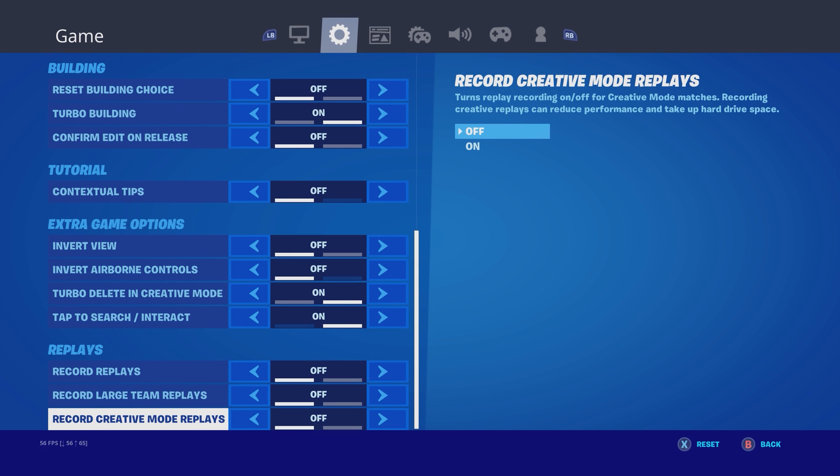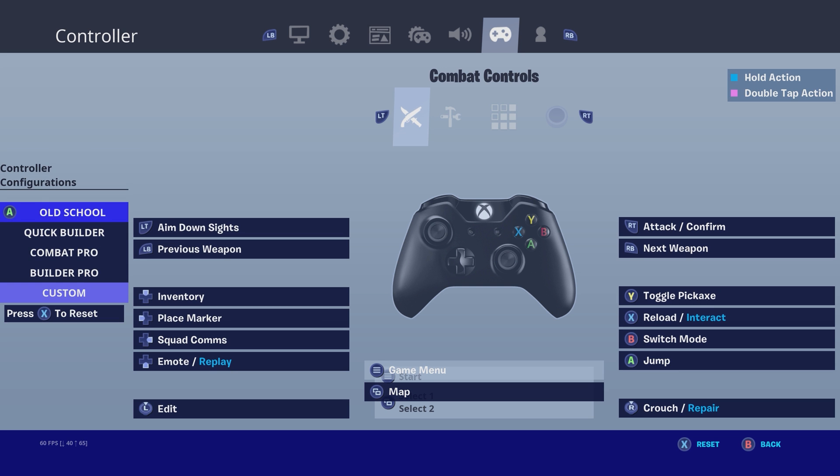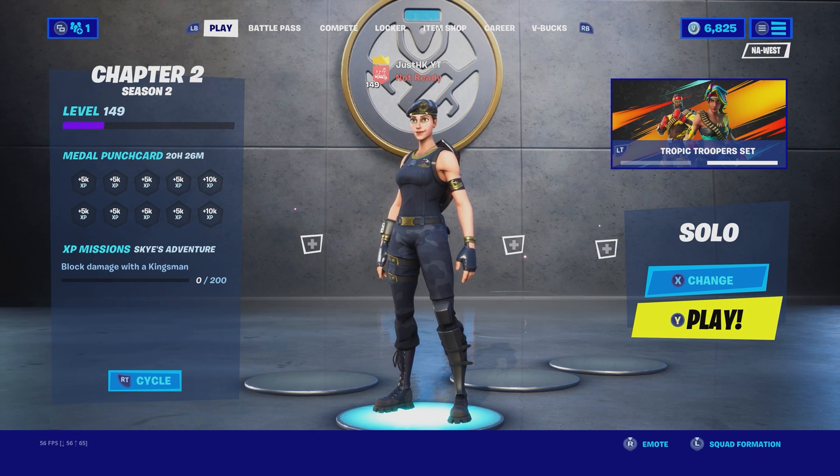Next, go to the second tab and scroll all the way down to the very last setting — it's called Replays. This is the main setting you should be turning off if you want to reduce lag and frame rate drops. Most of you probably aren't YouTubers and don't use replay mode, so just turn it off. As the description says, it takes up hard drive space, which is not good. Also, rejecting all your friend requests can clear up some cache space.